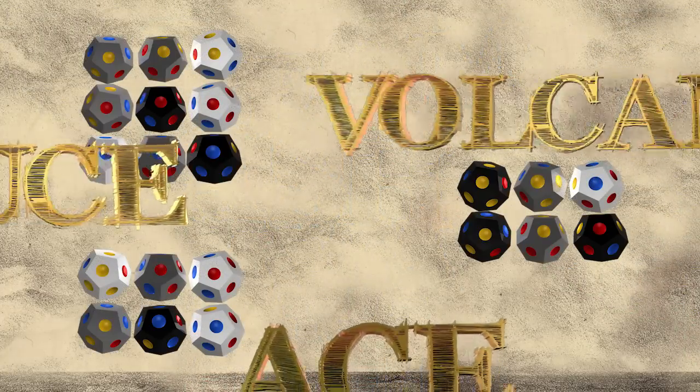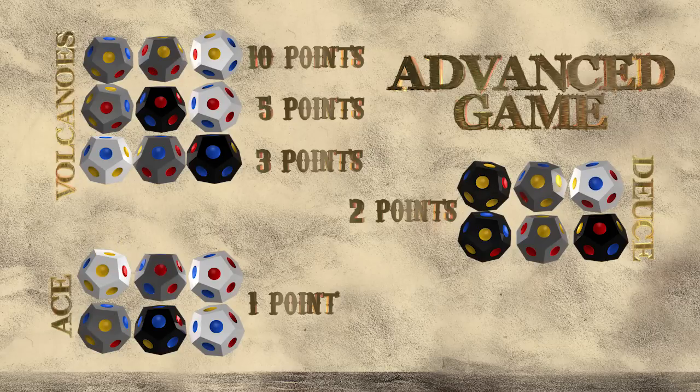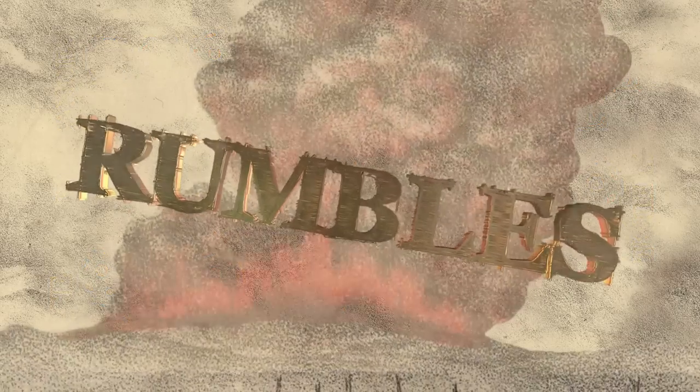Players score on each roll of the dice, creating color combinations. While in the advanced game, players can also score bonus points that will double or redouble their next roll or two for such things as quakes, rumbles, and eruptions.